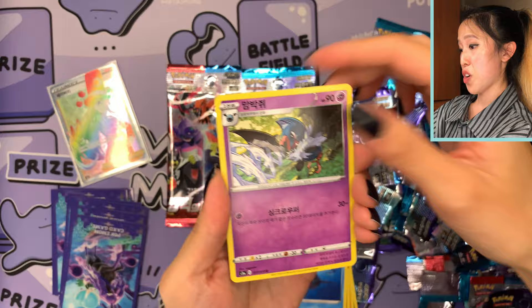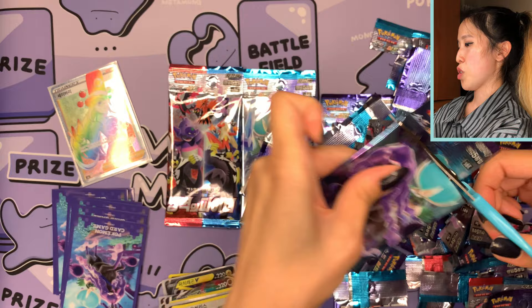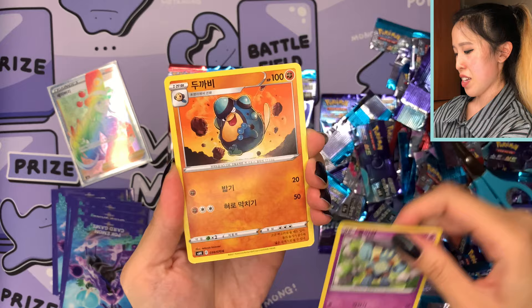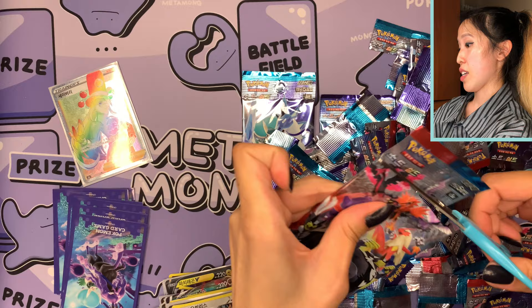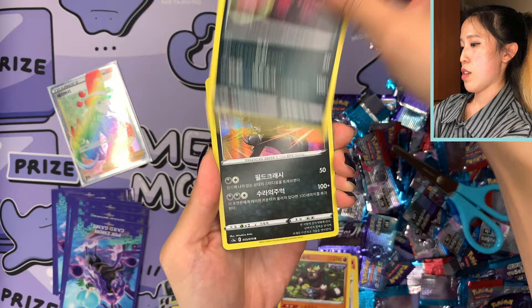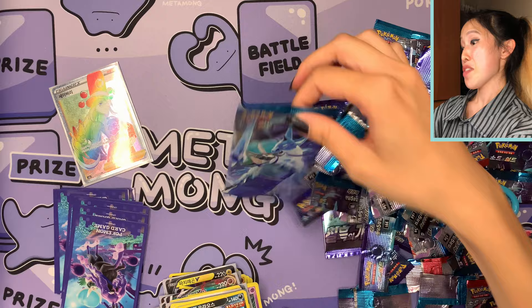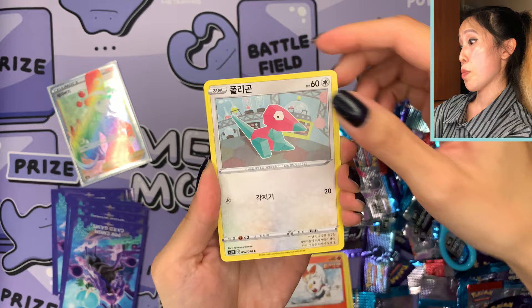We have about five packs left. We have Whirlipede, Corolent, Ragroll, and Sharpedo from Isle of Armor, and Swoobat. About one pack of each set remaining — Silverlands, Jet Black Poltergeist, then our last row. I hope you enjoyed the opening and have a good idea of what these Korean sets are like. The packs look similar to Japanese ones but they're a bit more difficult to open compared to English packs, which rip like tissue paper — these need a little more manpower!